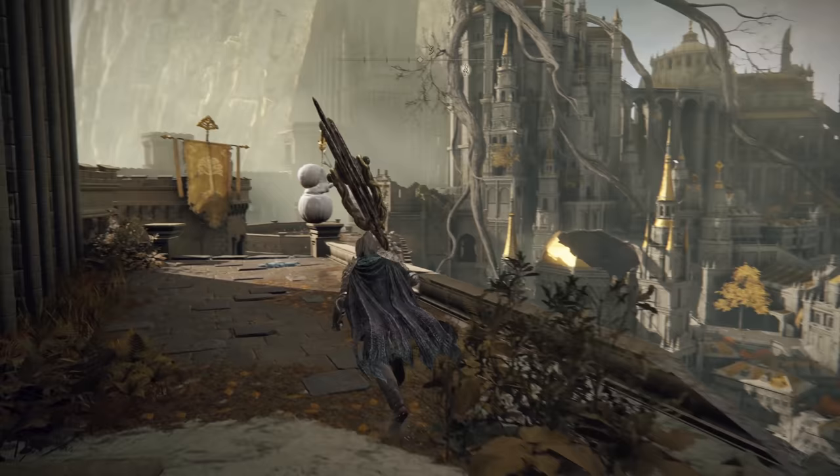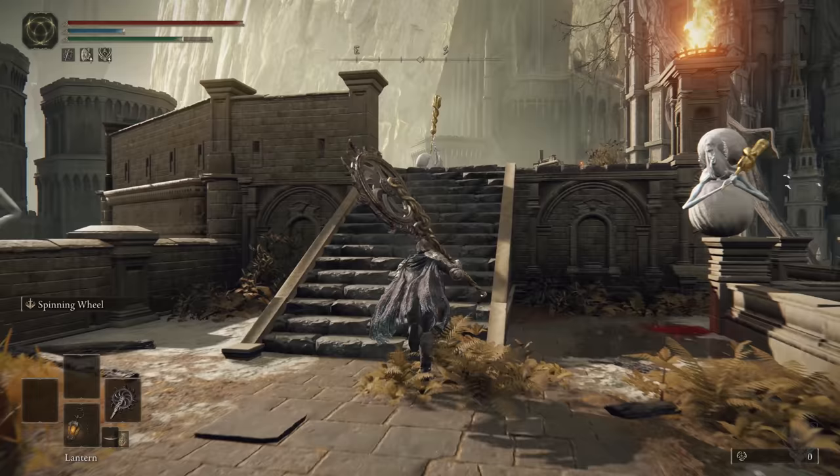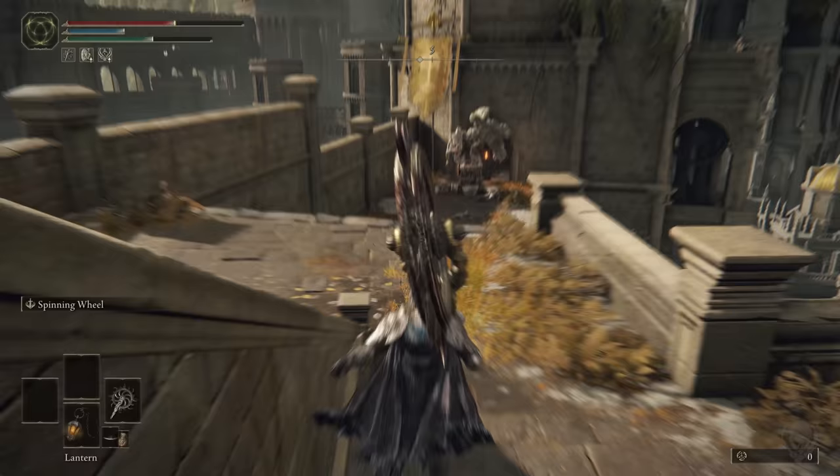Don't worry about getting lost here, it's a linear path, just find it. From there I'm going to hold your hand from this location to the Smithing Stones — two Somber Smithing Stones seven. I'm just going to run past all these enemies, as many of you will likely do as well.